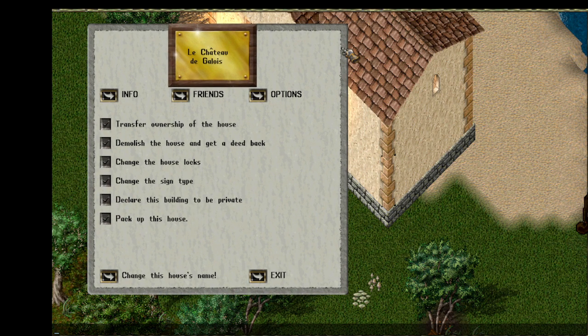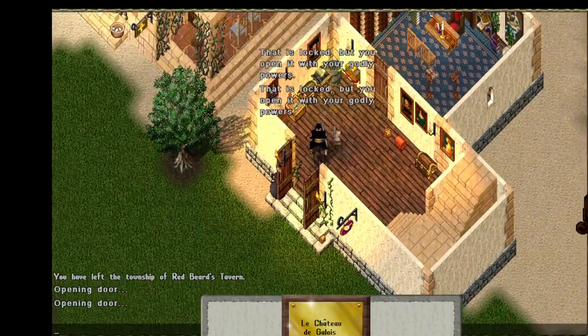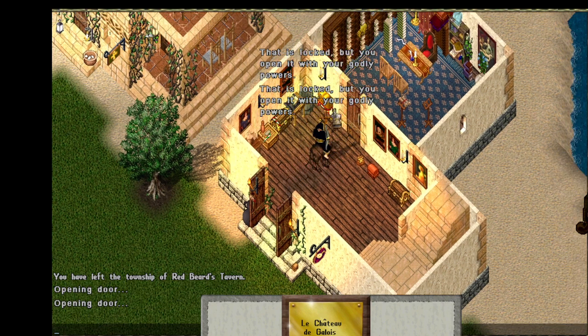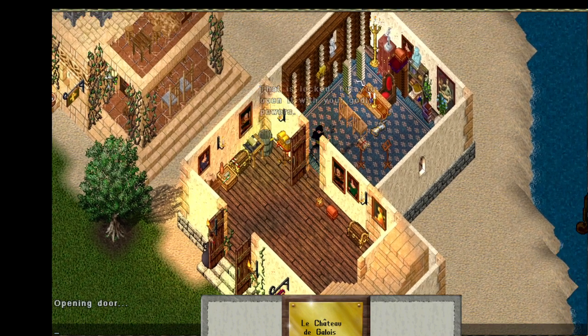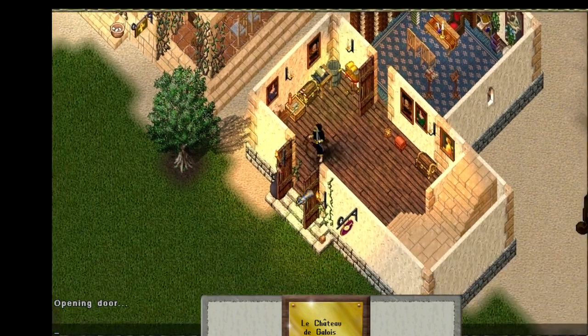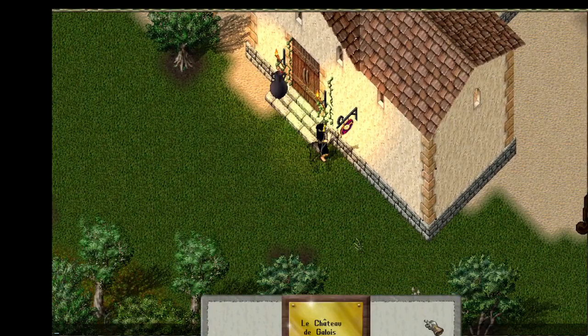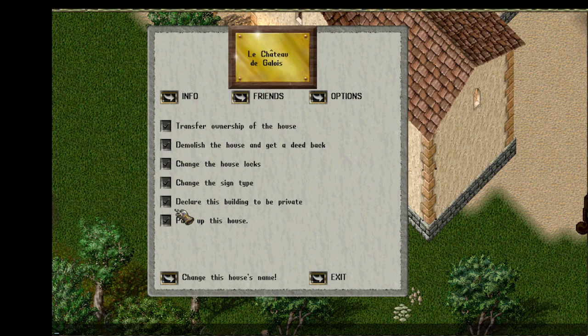Let's just take a quick look inside at all of his stuff — sorry for the intrusion there, Galois. He's got paintings and music boxes and chests and candy canes and lockdowns and secures, lots and lots of composition books, all sorts of neat stuff. Okay, so he's going to come over here to his house sign and pack up his house.